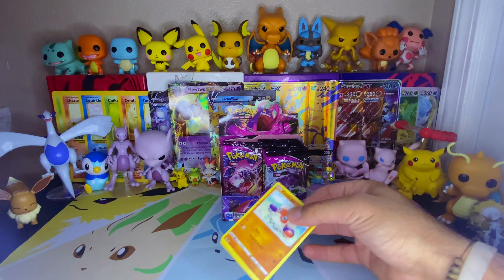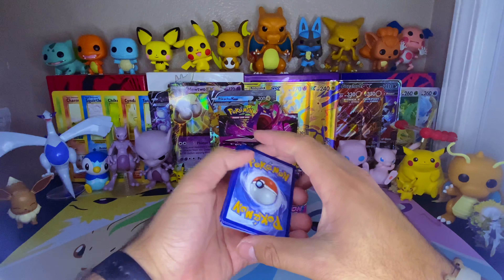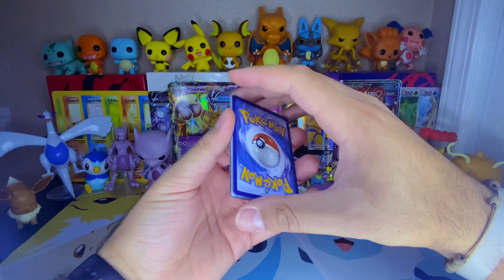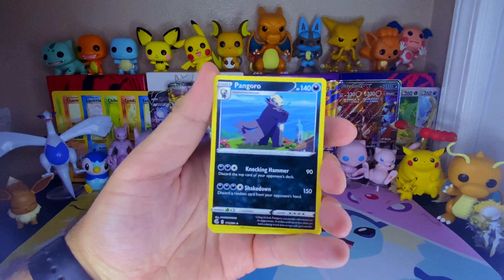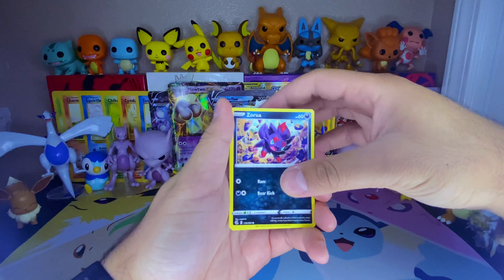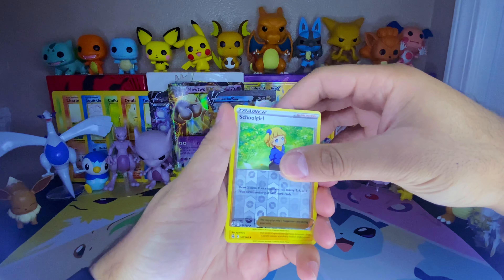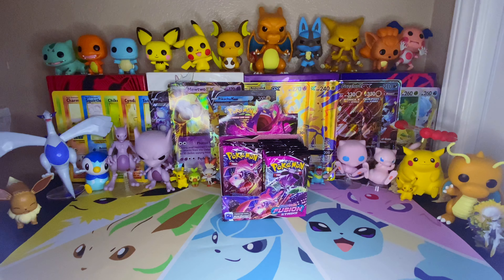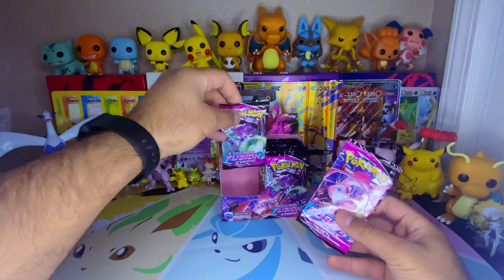Let's see if we can get an alt art that I don't have because those are my top chase cards. Water energy — no, it's fire. We got Pangoro — very nice artwork — Pangoro, Grapploct, Diggersby, Clobbopus, Tynamo, Zorua — very nice artwork — Shelter, Caterpie reverse, a Schoolgirl — I also have that in a rainbow rare — and a Toxtricity holographic. Very nice. We are down to our final two packs.